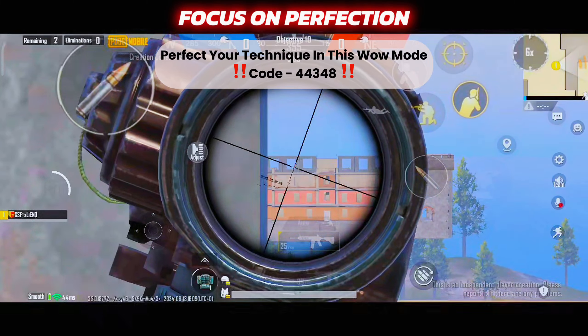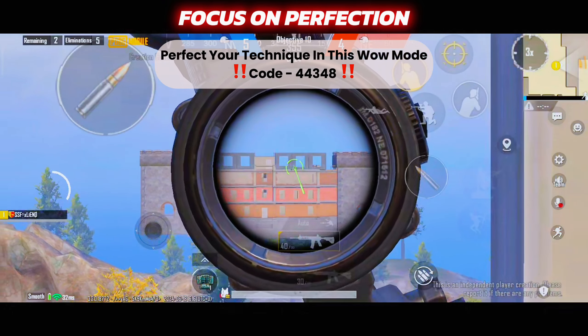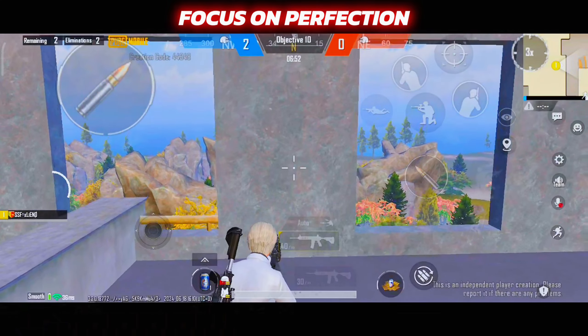Once you have the fundamentals taken care of, practice in this wow mode — the code is shown above. This will help you perfect your burst sprays so that you can finally use it in classic matches and start dominating your opponents.